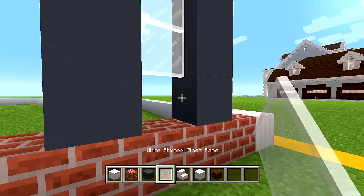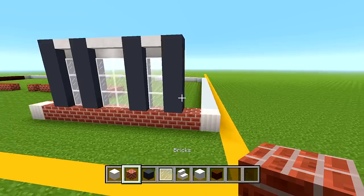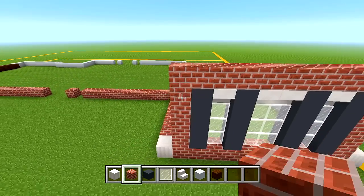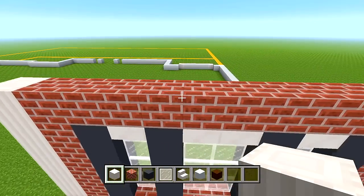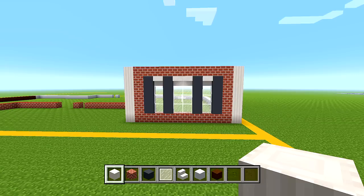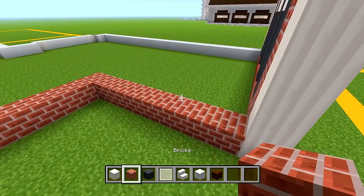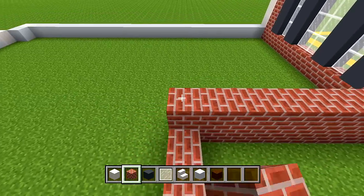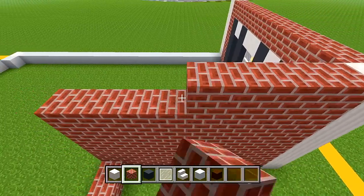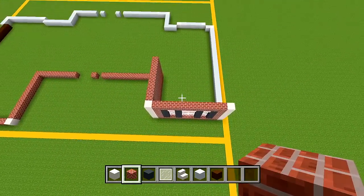Switch to your white stained glass panes and fill in the remaining space. Then switch to your bricks and wrap a layer around the edge of the windows. Switch to your pillar quartz block and fill in the corners to the same height as the brick. That is the window at the front right hand side of the house. Go behind this pillar at the left — it's just a solid wall, so fill this in to the same height. From above, those are the two walls we just completed.